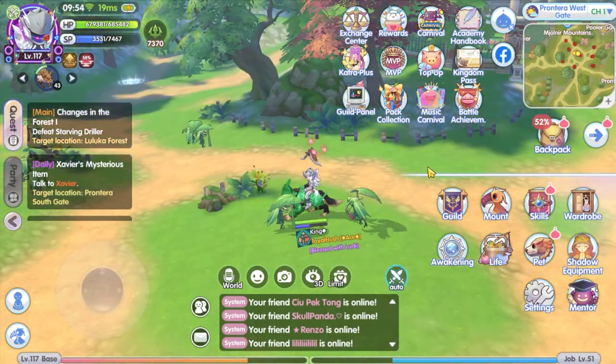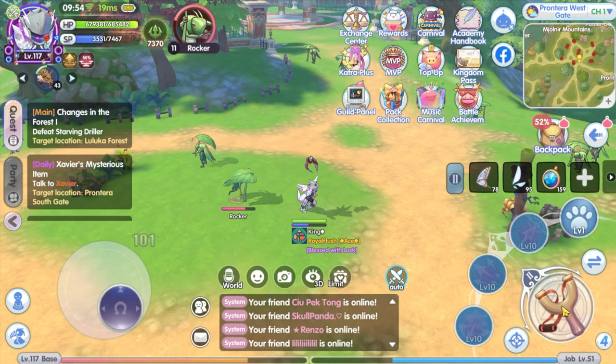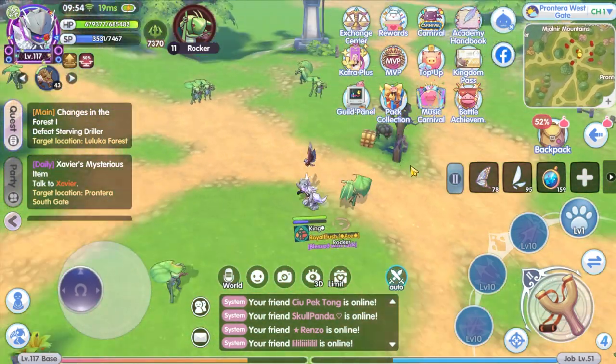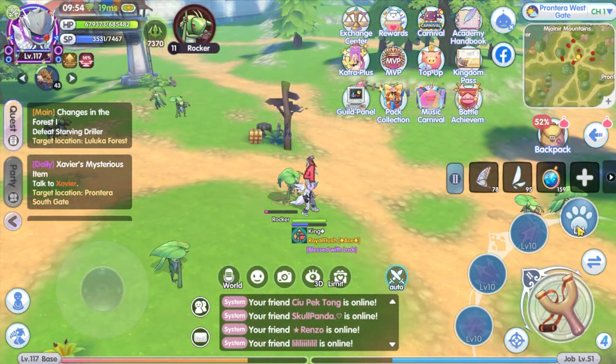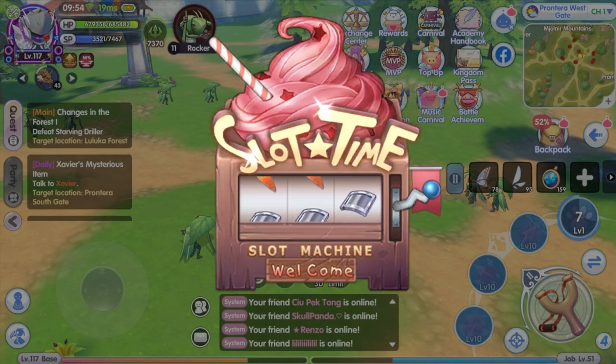I'll show you the transfer function later in the video. For now, I only have B quality pets for all my pets prior to the update. I happen to have enough pet taming items for the Rocker pet, so let's try to catch a Rocker pet now.